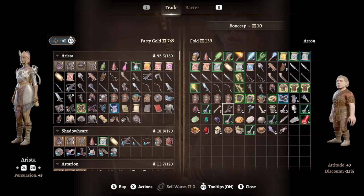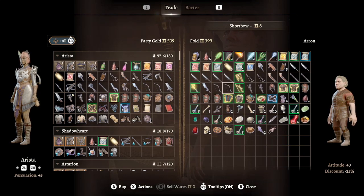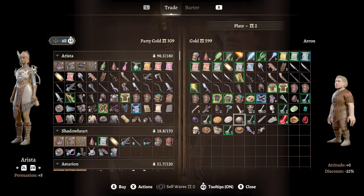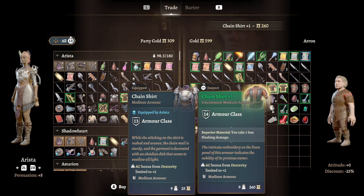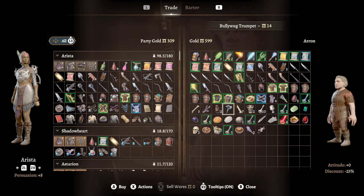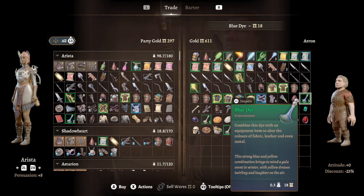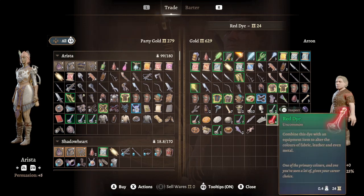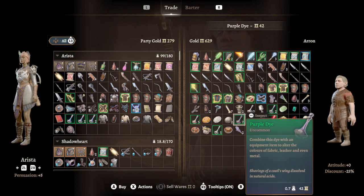I could buy a bunch of dye too — I like dye, I like dye way more than I should. Let's get the Hedge Wanderer's Armor. Let's get Spell Thief. Let's get this blue dye. Let's get the purple dye too.